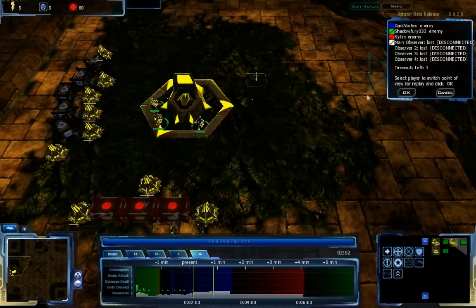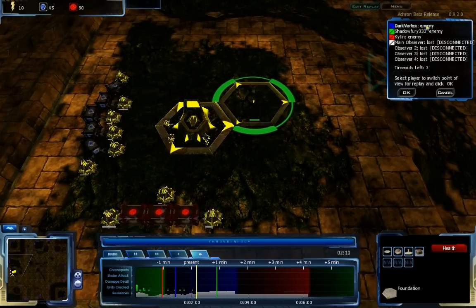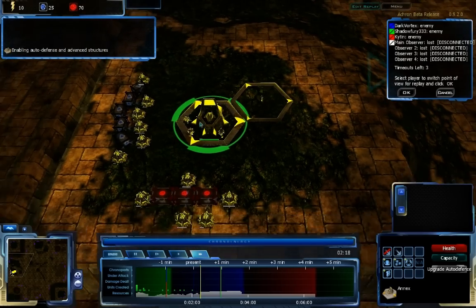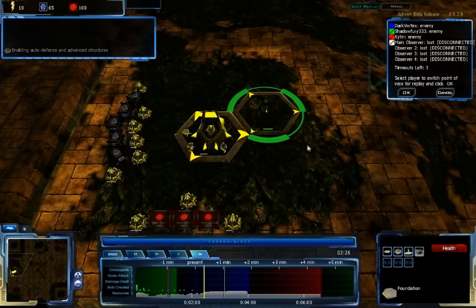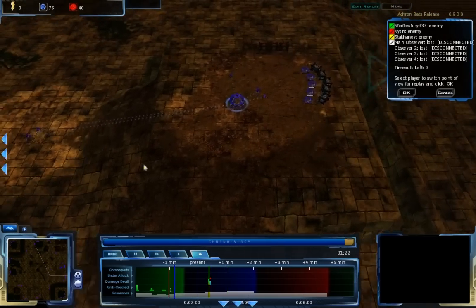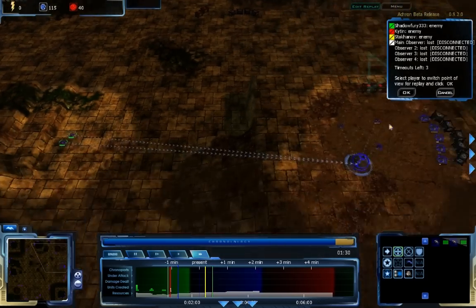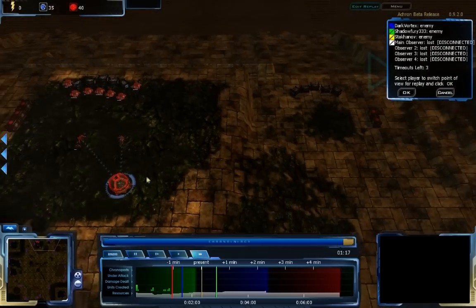I'm not sure exactly who's doing the foundation first. He's probably building a very fast depot — he has the resources for it, but he is getting auto-defense first, so he'll probably wait until his LC goes up to 50 before he builds a depot. Dark Vortex, continuing along his normal build, has a couple Octos going out to scout Khitan's base, who is about 20 seconds down from there.